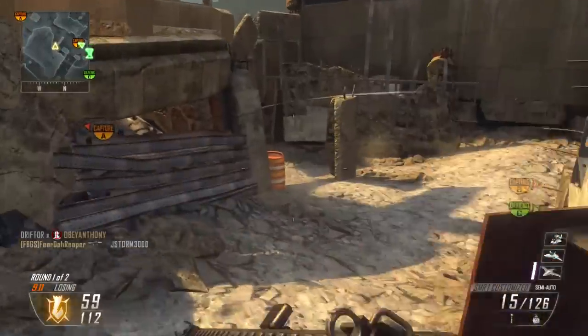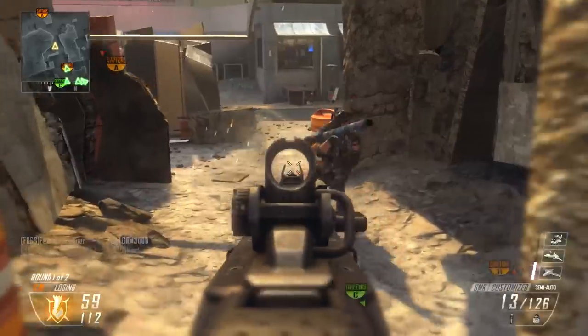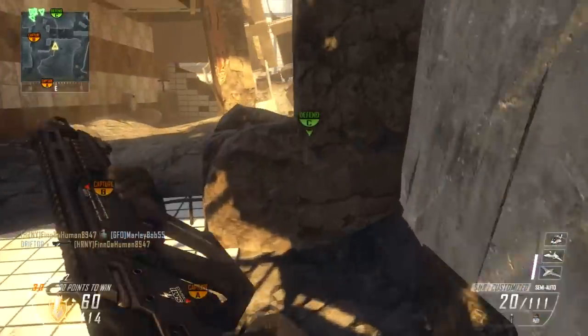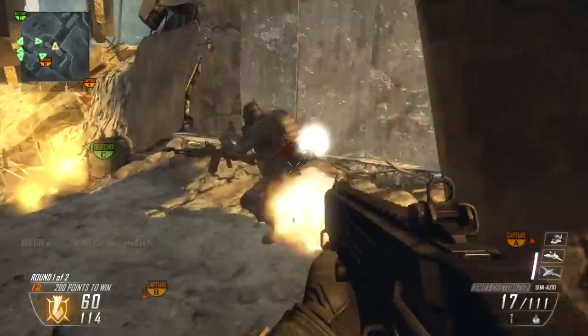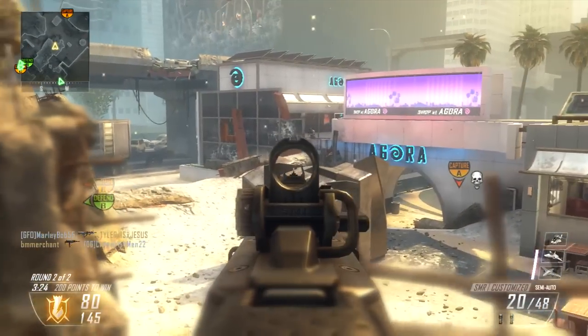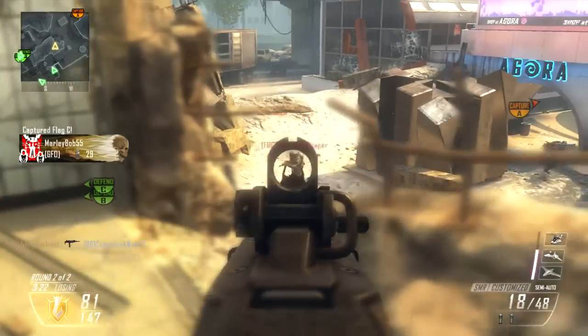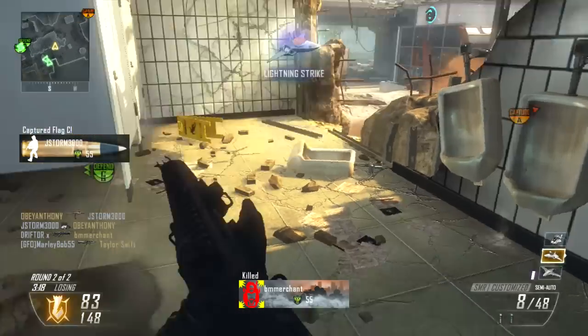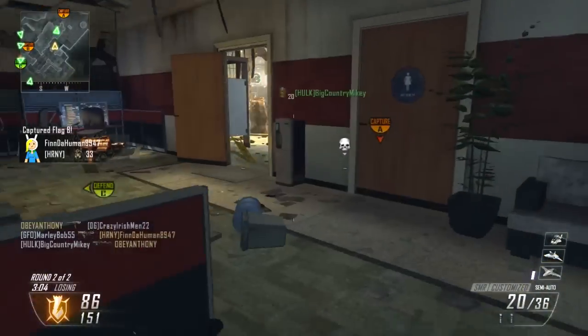The EOTech sight is what really floats my boat. The target finder is nice but it hits a little bit inconsistently — it's a bit of a newbie thing and people accuse you of things. The ACOG didn't work particularly well for me, the red dot sight had too low a level of zoom, but the EOTech sight worked excellently.